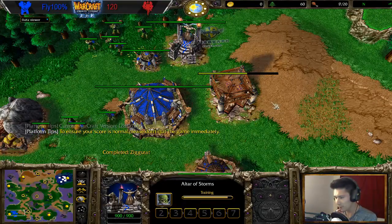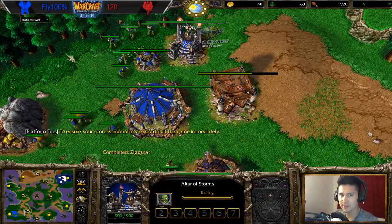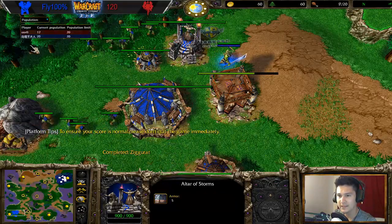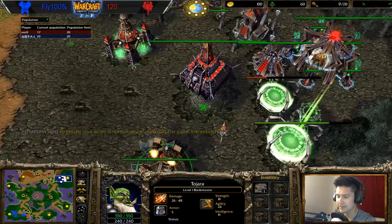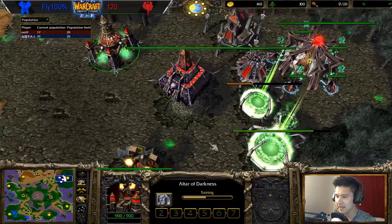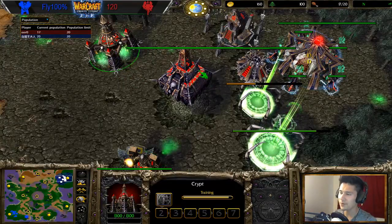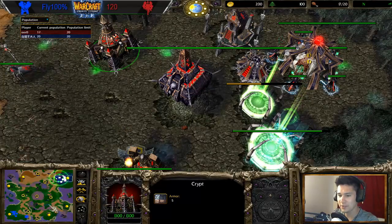Alrighty, what is up guys, Keepa here from Deport Gaming and welcome to the Warcraft 3 commentary. Today we got a matchup between the blue Orc player — it's gonna be Fly — and his opponent, it's gonna be 120, the red Undead player, getting his block in on DK on his way out. He actually went for the early fiend approach; don't see that from 120 too often.